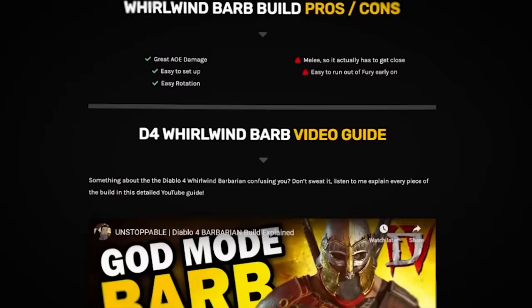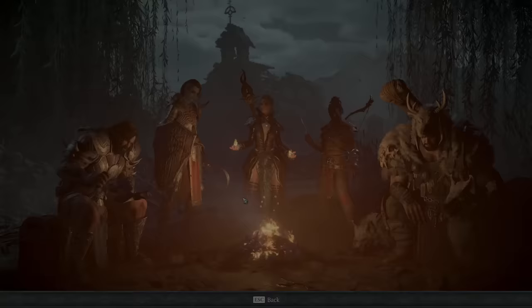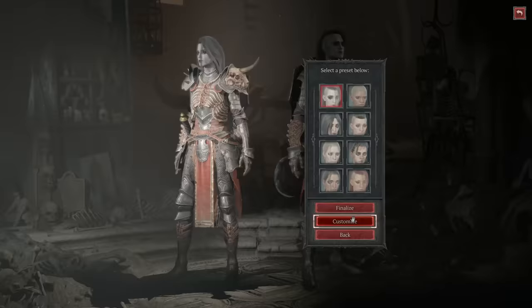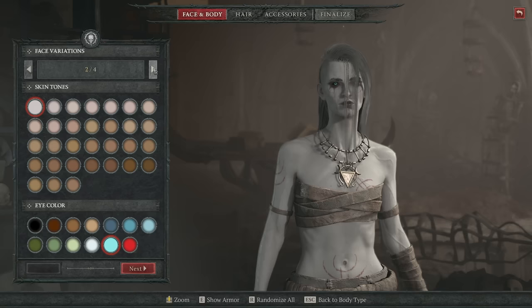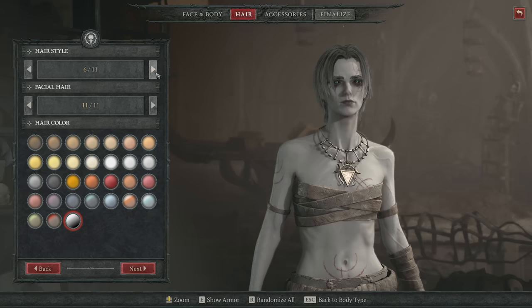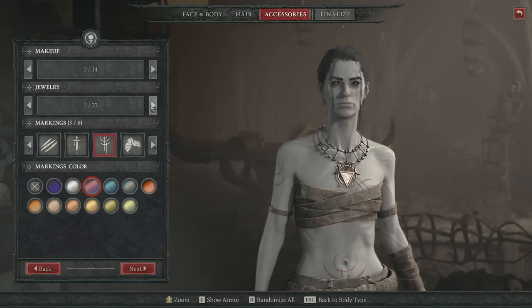That's the brief overview of every class. Check out the class guides linked in the description for more detail. After picking a class, you'll choose a body type as a starting template and then customize from there — skin tones, eye color, different faces, hairstyles, hair colors, makeup, jewelry, and body markings. The customization is not massive overall, but large for an ARPG.